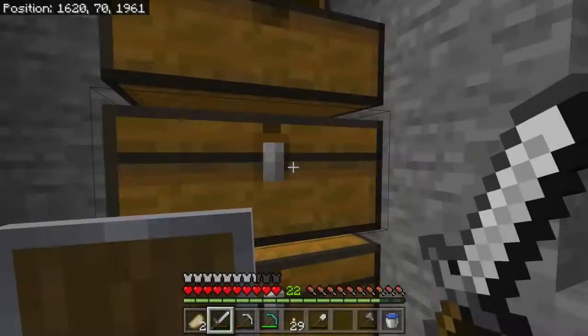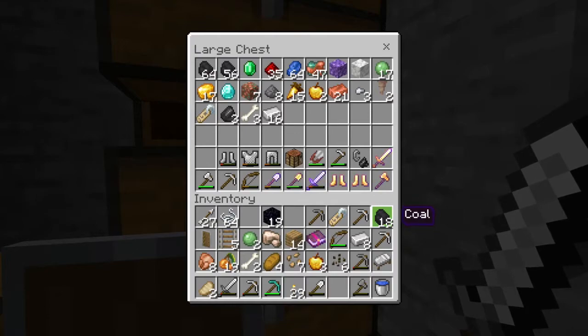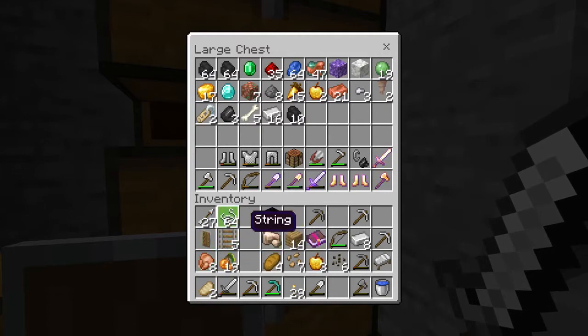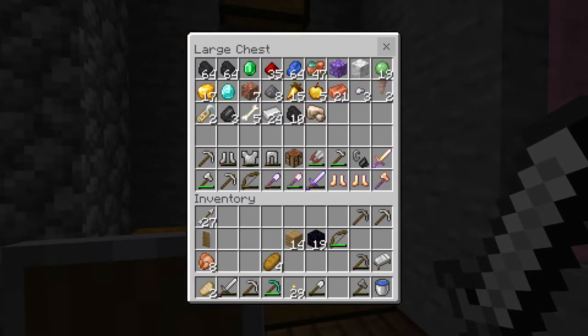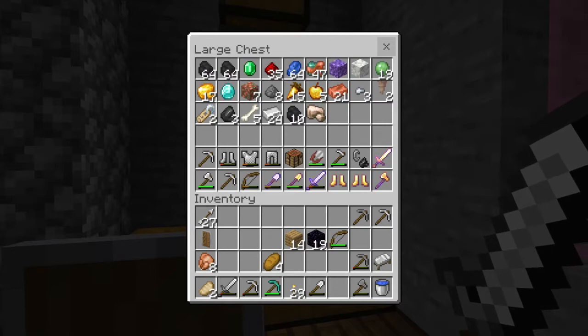Put some of the random blocks back. We only came back with two bones. Dang. 64 string! Oh my gosh. Golden apples — got a good amount of those. Some iron, glowberries. We'll put the seeds there for now. Got an enchanting book, so that's good. We don't have enough diamonds to make the enchanting table, but that's okay — we can do that next episode or something.